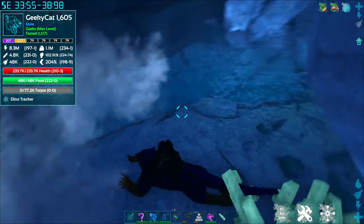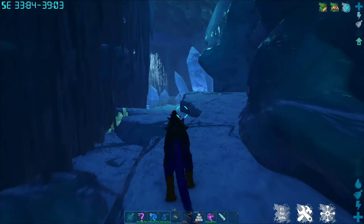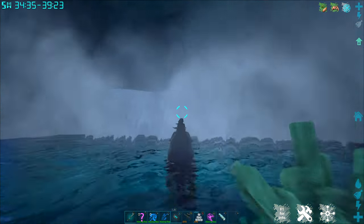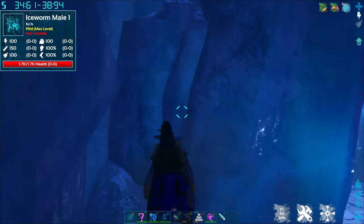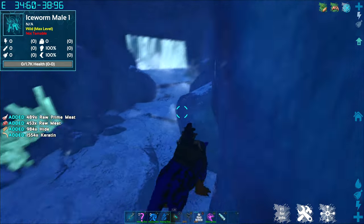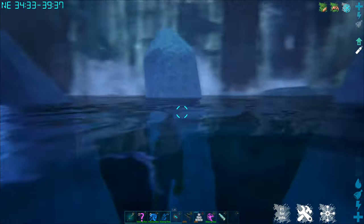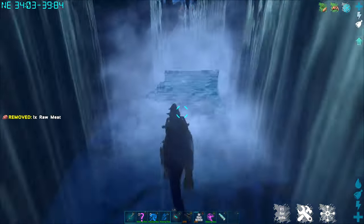Get back on your tame and keep going. To the right is the waterfall we just came down. If you have a thyla, you can — if you find the right angle — climb back up into the main cave area if you want to go back and look for more drops to see if they've respawned. Otherwise, I'm going to come down and swim straight ahead until I get to this next area.